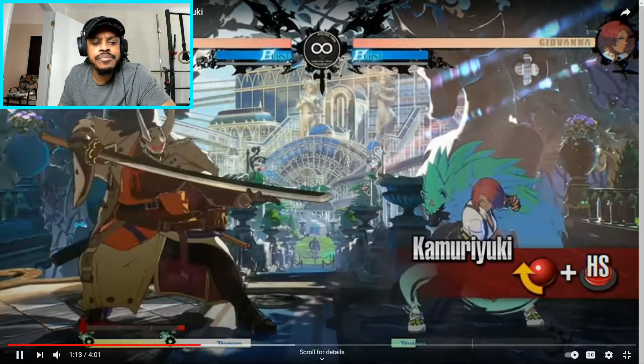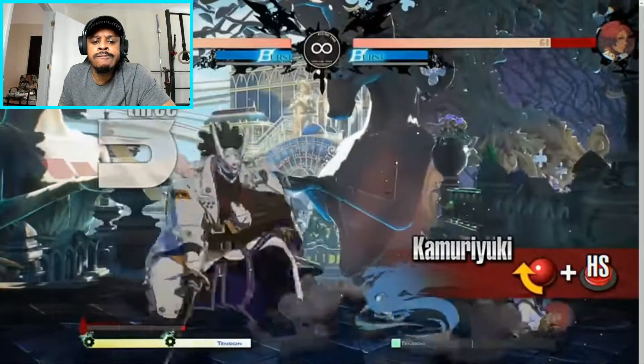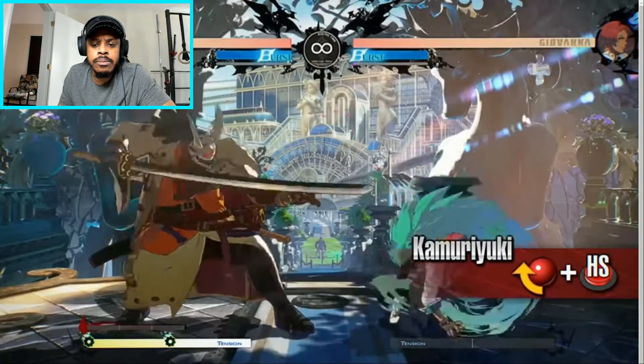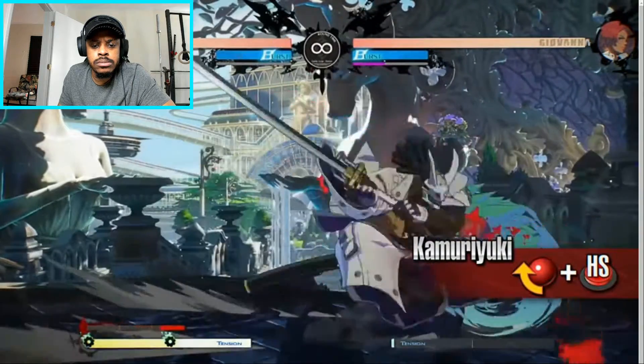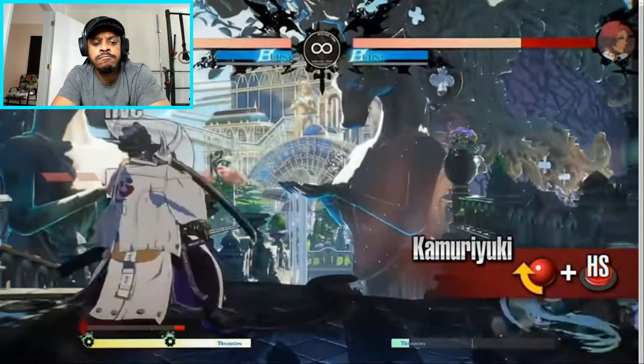Nagaroki Yuki performs a lunging attack, knocking the opponent down on hit. This move has fast start-up, so it can combo when canceled into from a normal attack. It can cancel into any other special move on either hit or block, so you can follow up with another attack. This makes the move versatile and easy to use. Using this move increases the blood gauge.